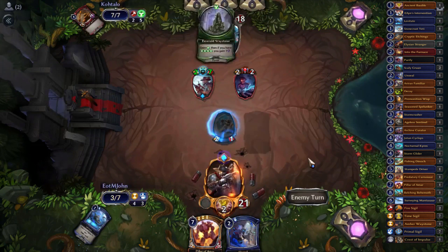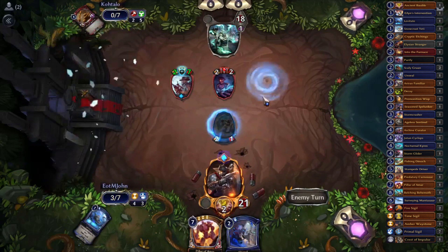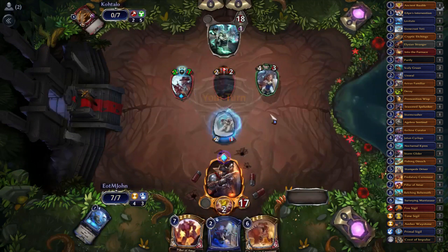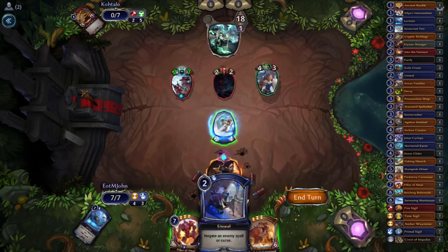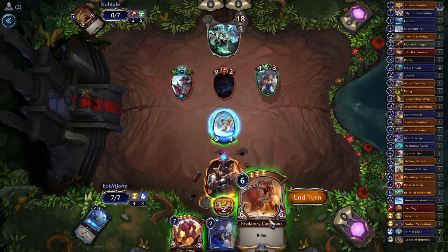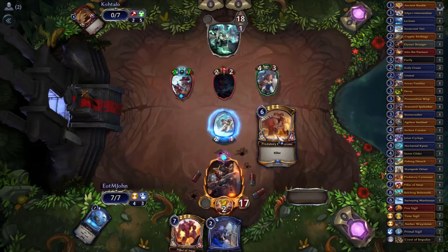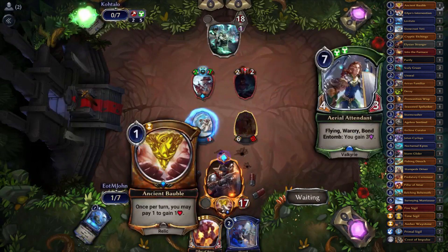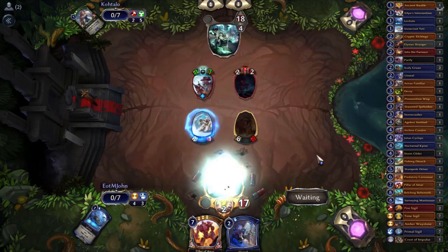Opponent probably gets armor off Emerald Acolyte into Aerial Attendant — that's going to be annoying. I set up so that if we draw a power card I get to play Pillar of Amara and play a power to make another 5/5. Here though I'm just going to Carnosaur, kill their 4/3 in the air. They gain some more armor, we gain a life and say go.